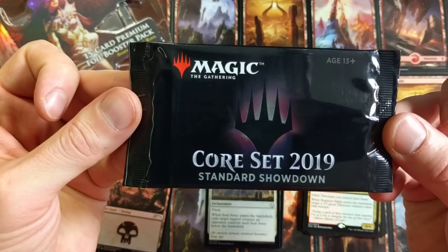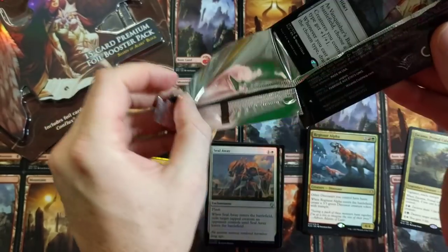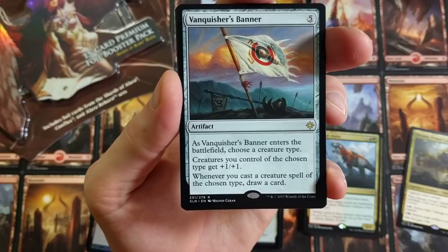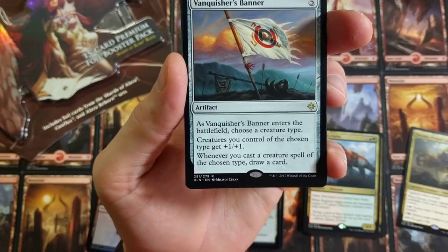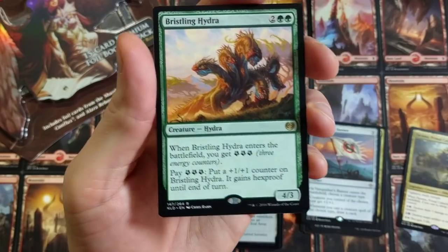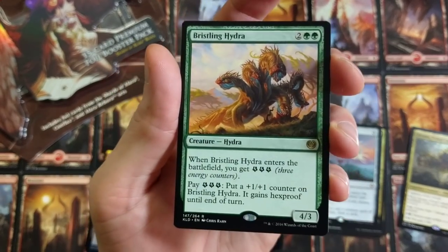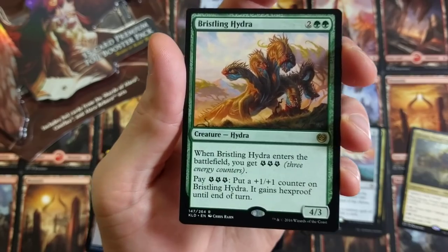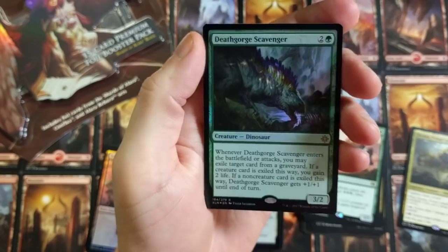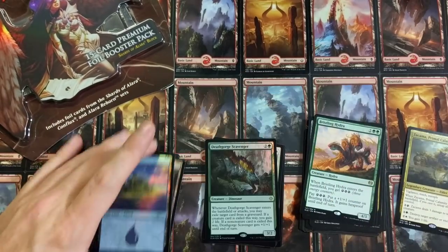Core Set 2019 — please be something nasty. Starting things off with a Vanquisher's Banner. That's gorgeous, yes! As Vanquisher's Banner enters the battlefield, choose a creature type — creatures you control of the chosen type get +1/+1, and whenever you cast a creature spell of the chosen type, draw a card. Alright! Bristling Hydra — remember the old energy mechanic? Did anyone get upset when energy came out? I honestly got offended — we are not Pokemon! We might be the reason Pokemon exists, but we are not Pokemon. Bristling Hydra with energy, an Island, and a Death Gorge Scavenger foil out the back. Lucky little foil pool there.